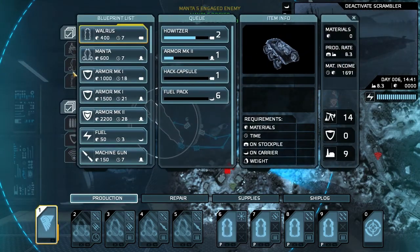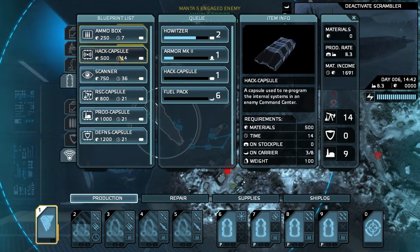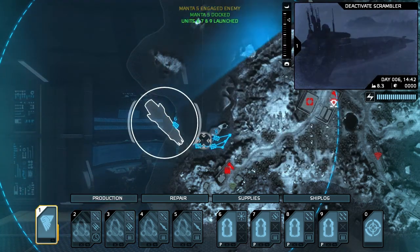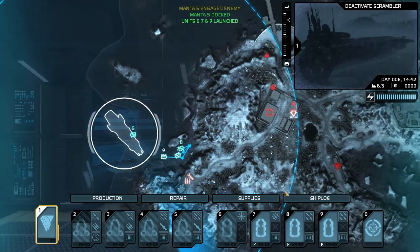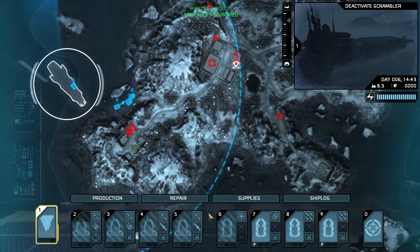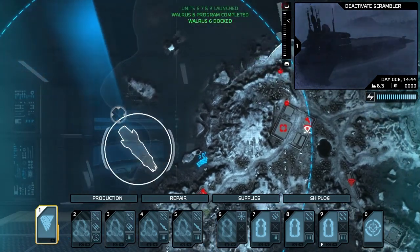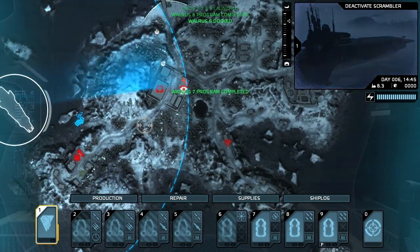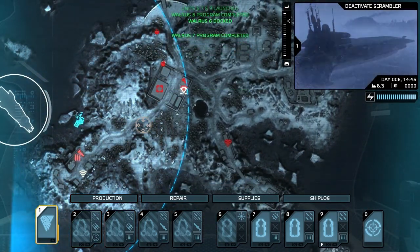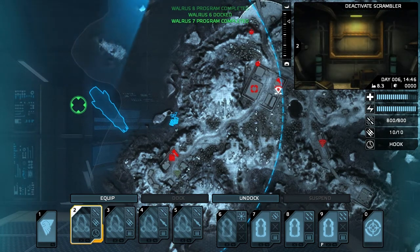Which also reminds me — let's go here. Throw a hack capsule on. Every time you use something, it's good to rebuild it, because it's so easy to forget to do that. And then you end up in these really bad positions because you're like, I better take this island over, and you do everything you can, knock out all the defenses, lose three mantas and two walrus along the way, and then you realize you don't have a hack module. It's like, oh, I have to do this all over again. So yes, make sure you have hack modules available.